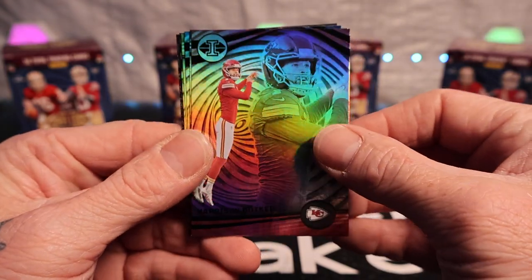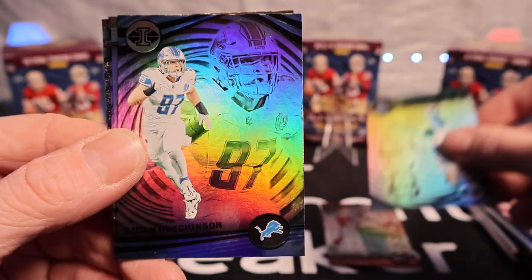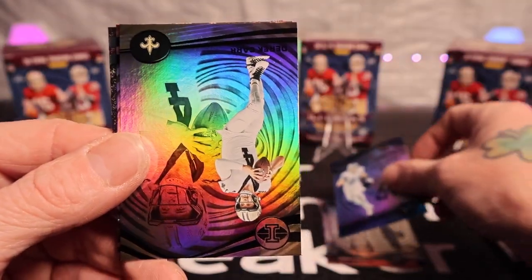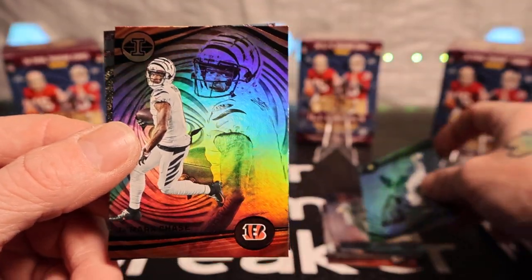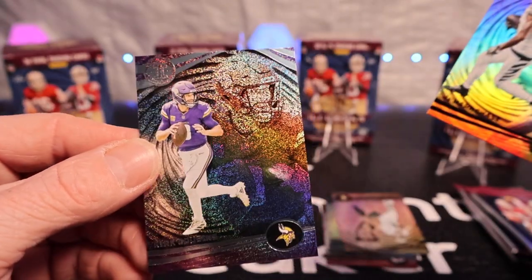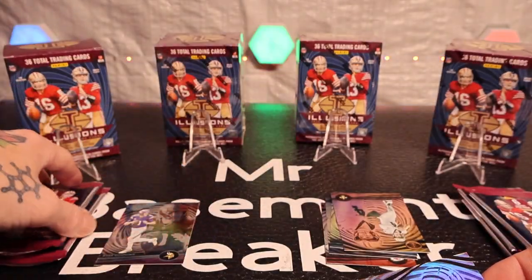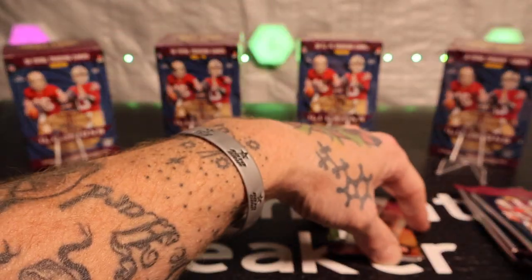For the very first pack we got a Harrison Buckner, Ronnie Tannahill, Aidan Hudson, Derrick Carr, Jamarr Chase, and Kirk Cousins on the Stardust. That's too bad but it's alright.